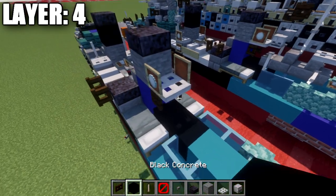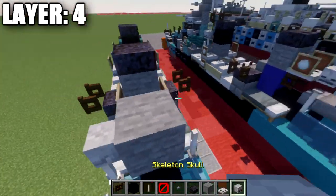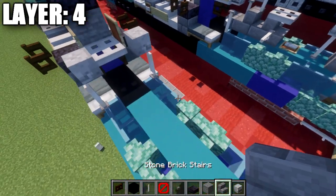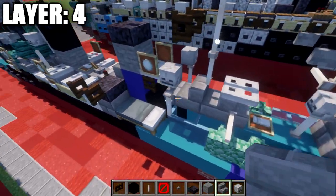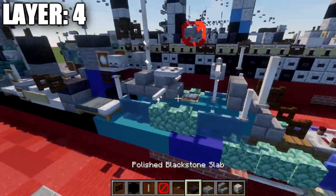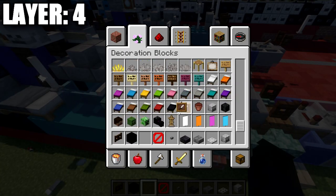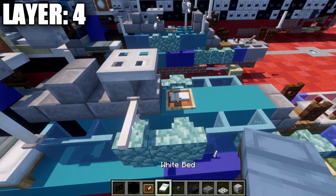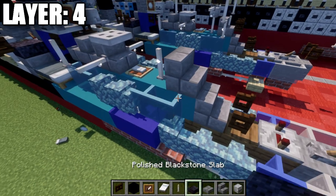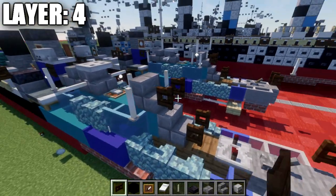After we have that done, we want to place down an end rod on top of these two glass panes. In the middle space, we're going to place down a placeholder block, with a skeleton skull coming off both sides of those stone blocks. We then want to place down a stone brick slab between these end rods and then a stone brick stair. We're going to place down a second stone brick stair back, followed by an end rod to both sides of that stair, and then an iron trapdoor on top. We then want to place an item frame, and in it place a white bed. After that, place down another end rod, followed by a stone brick stair, and then an end rod on top of these two glass panes. We're going to follow this up by placing down a dark oak fence gate coming off the stair. That is going to wrap up layer number four.